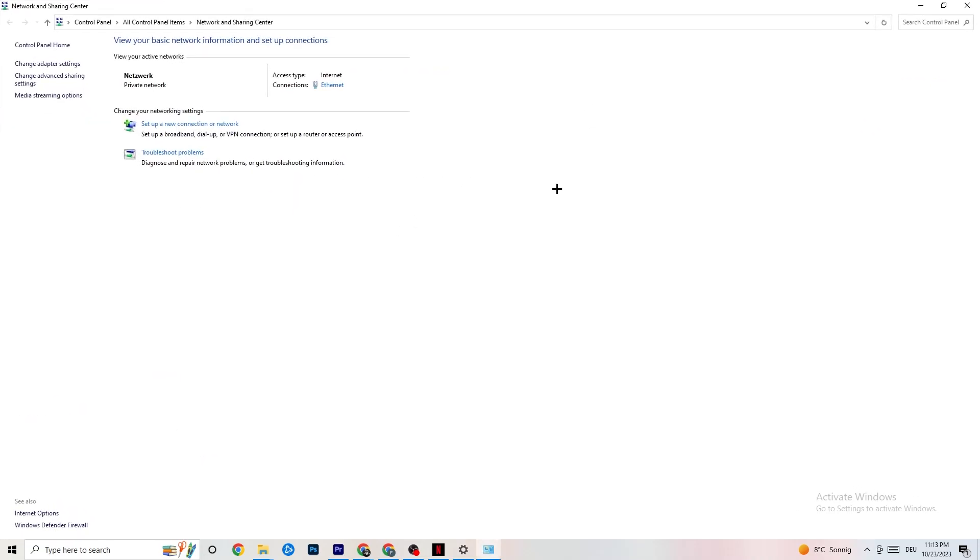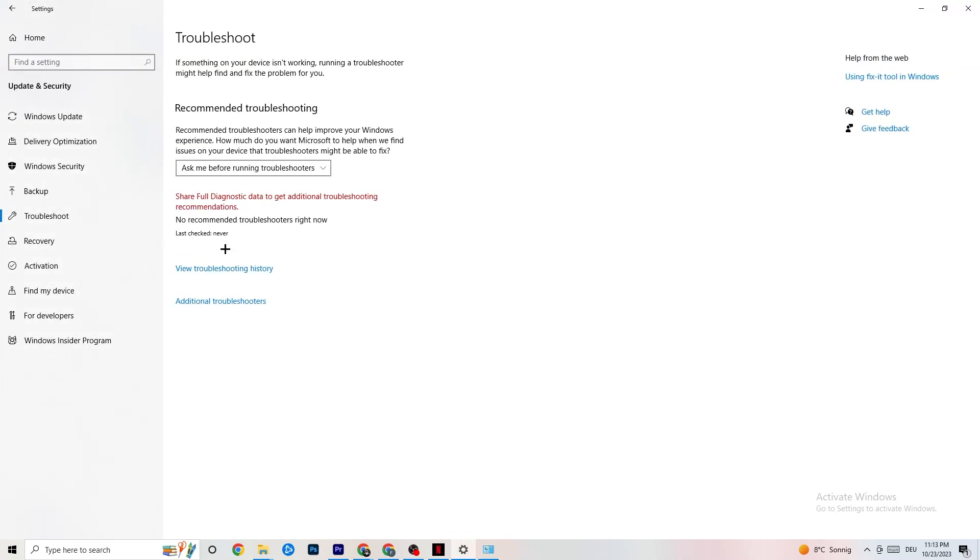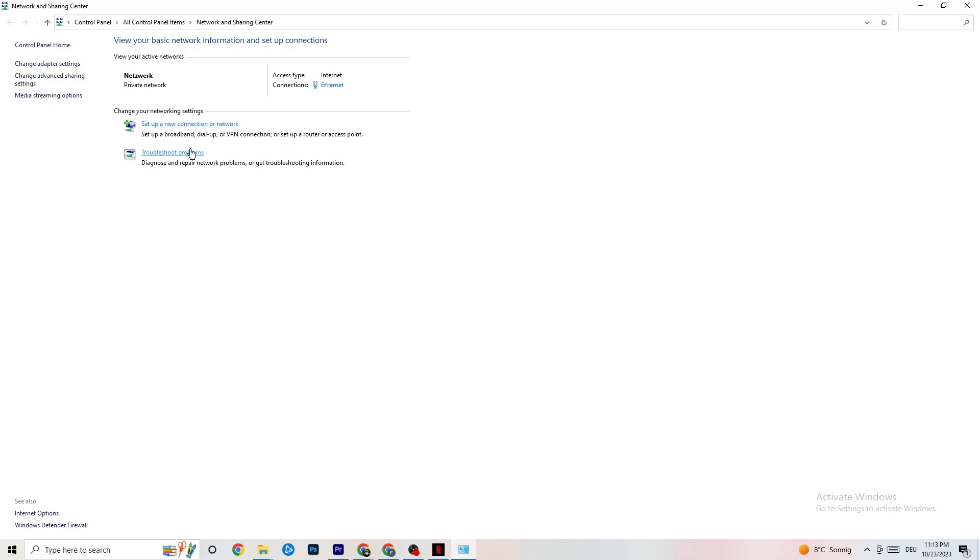Once Network and Sharing Center opens, check your access type — it should say Internet — and check your connection type, which for me is Ethernet. If it shows Internet but you're connected via Ethernet, that's a problem you need to address. You can also click Troubleshoot Problems, which will direct you to the Windows troubleshooter.